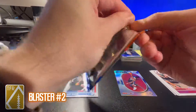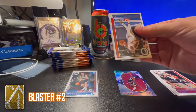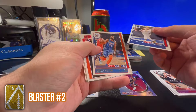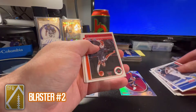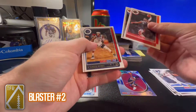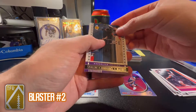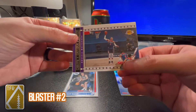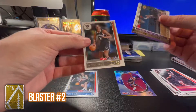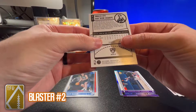That pack was not wanting to cooperate. Dorian Finney-Smith, Heinrich Williams, Kenyon Martin Jr. year two, Evan Fournier, D'Angelo Russell, KCP, a Russell Westbrook Lights Camera Action insert — still in his Washington uniform despite being with the Lakers — and a Dalen Terry base rookie from North Carolina.